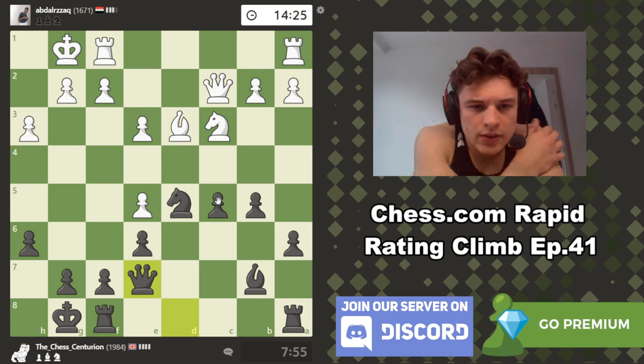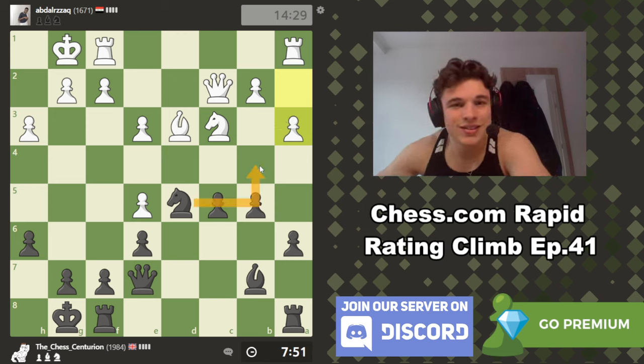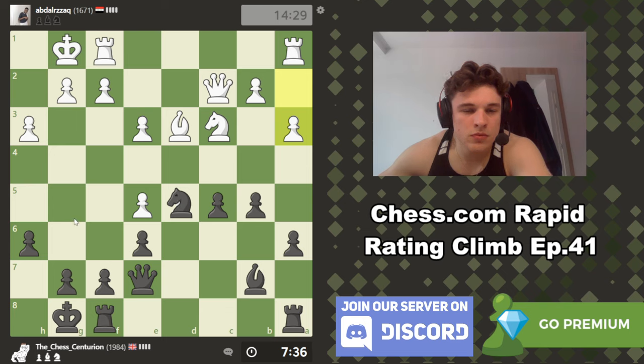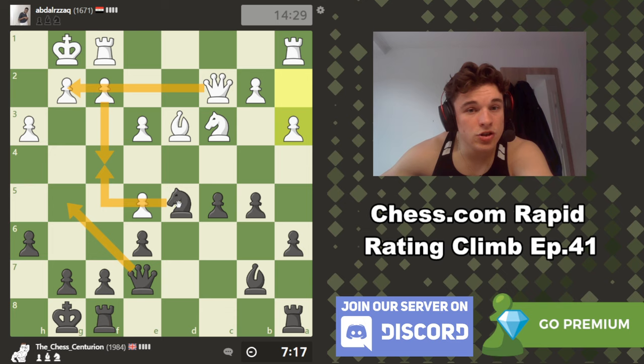Queen e7 — it just looks like a solid position. If my opponent plays a move like a3... I literally just predicted that — stopping knight to b4. This is a move, so we might just want to take this to stop that from happening. Could we consider queen g5 actually? Pressuring e5, pressuring e3, and we're also lining this up.